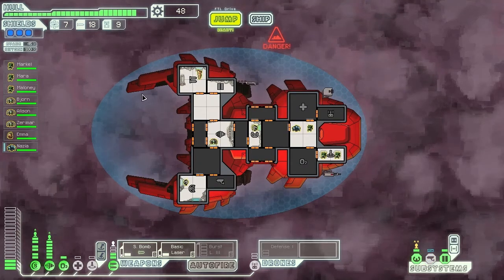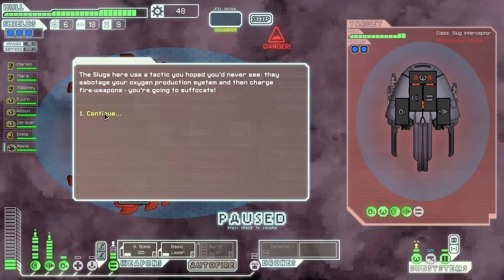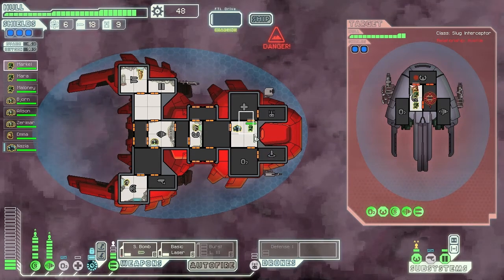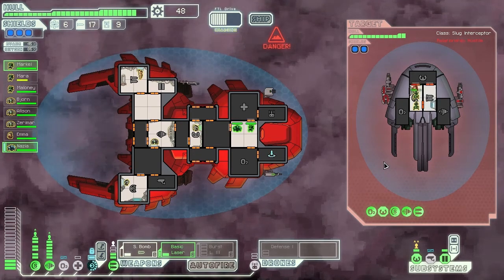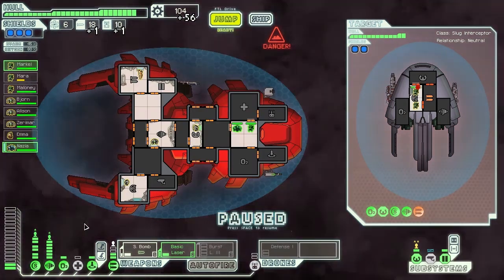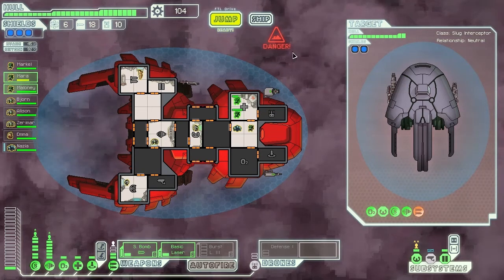We have a slug ourselves, so it shouldn't be quite so bad. Starting off we have something here — they sabotaged my oxygen, those bastards. I'm going to sabotage their weapons. We only have two crew members so this shouldn't take too long. That was actually fairly easy — got our oxygen back and we didn't even lose that much. We have such a high evade chance; they didn't hurt us and they didn't even fire much at us either.